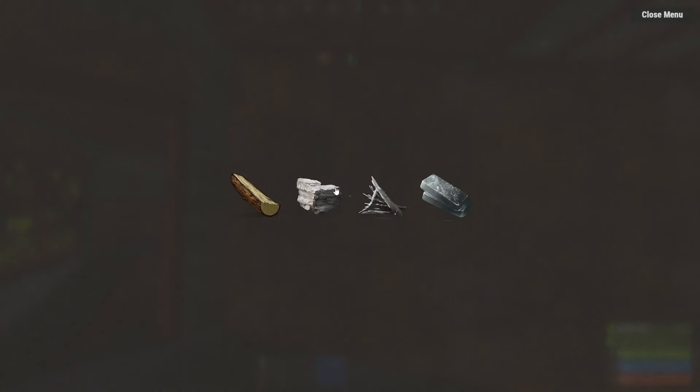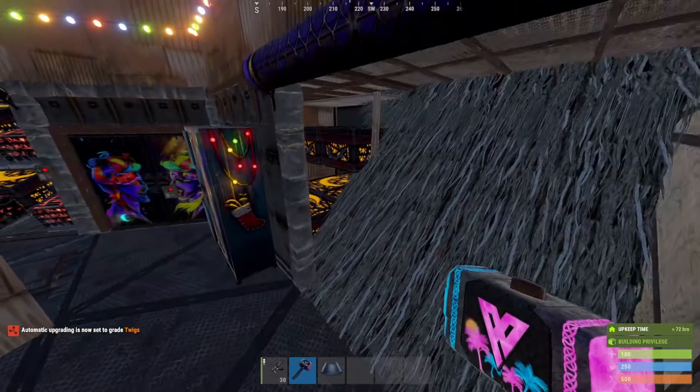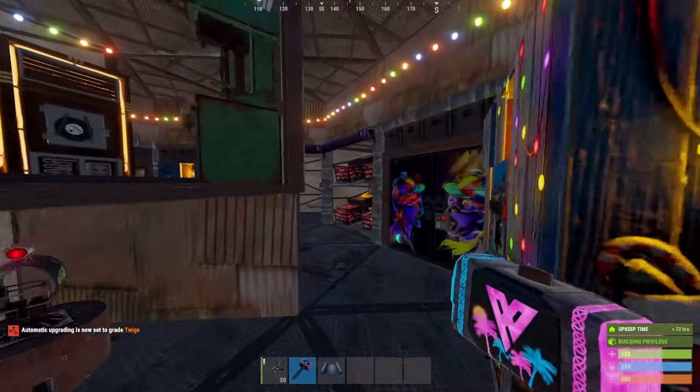To open the bunker, what you're going to do is take a twig roof and place it right here — that will open your bunker. Again, you have three bunkers.